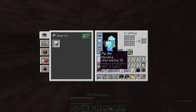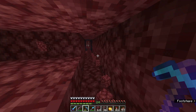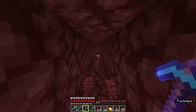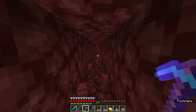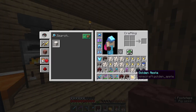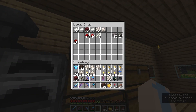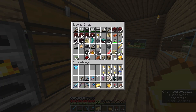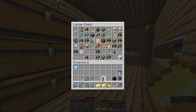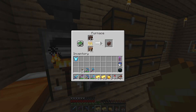Alright, I'm back — it's been a day since that last part of the video. I now have all the ancient debris we need for netherite armor and tools. I'm also sick now, which is great. But let's head back to the overworld. Just got back and we've got some gold smelting — now we just need to smelt our ancient debris. Hopefully this is enough gold.